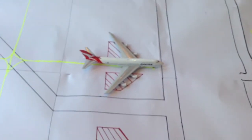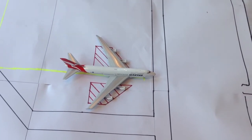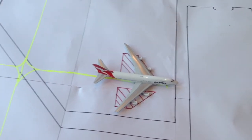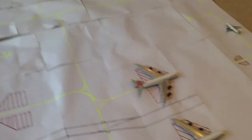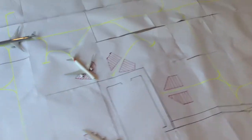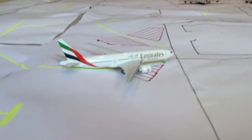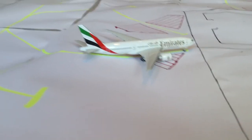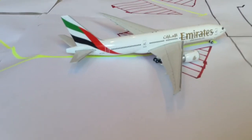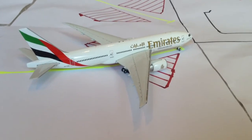There's a Qantas going off to Dubai for its new transit home to European cities, for the partnership with Emirates. Then over here I've got the Emirates 777-200LR, which is a very nice model. Registration A6-EWD.